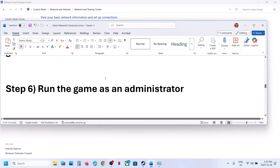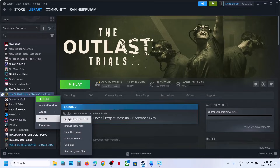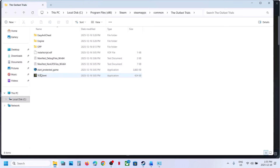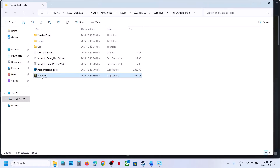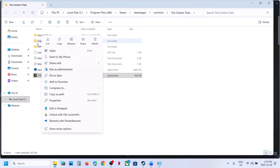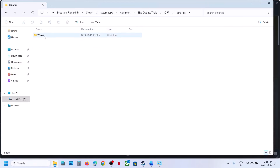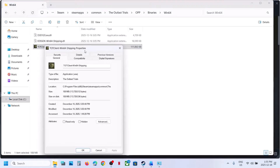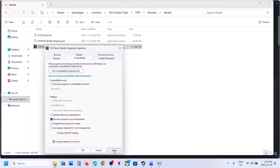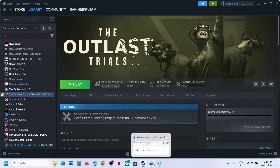The next step is to run the game as an administrator. Right-click the game in Steam, select Manage, then Browse Local Files. Right-click the game executable and select 'Run as administrator.' Alternatively, right-click the exe file, select Properties, go to the Compatibility tab, check 'Run this program as an administrator,' hit Apply, click OK, relaunch the game, and check.